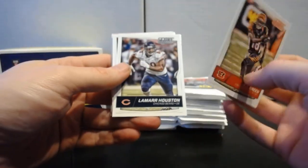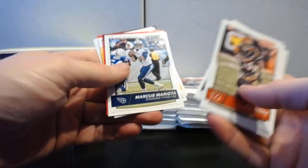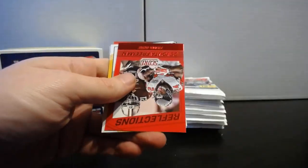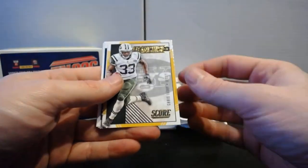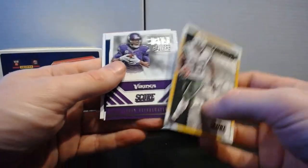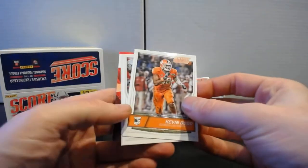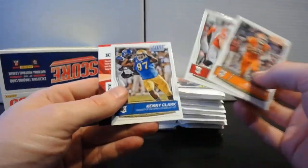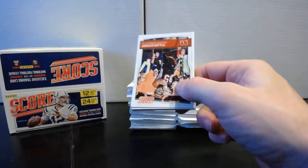Pack three: AJ Green, Lamar Houston, Mark Ingram, Brian Orakpo, Marcus Mariota. Inserts: Devante Freeman Reflections in red, Frank Gore Reflections, Chris Ivory Franchise, Signal Callers Teddy Bridgewater, Sidelines Tony Romo. Rookies: Kevin Dodd, Joey Bosa, and Kenny Clark. 2016 is a nice rookie class — there's a bunch of nice ones you can pull out of there, and Bosa's getting up there.